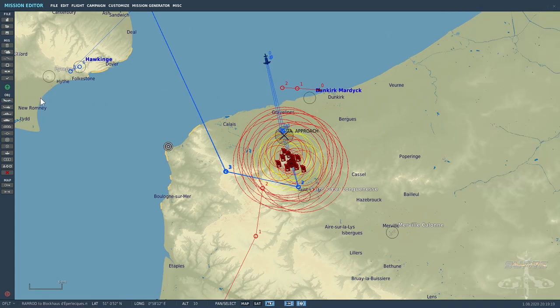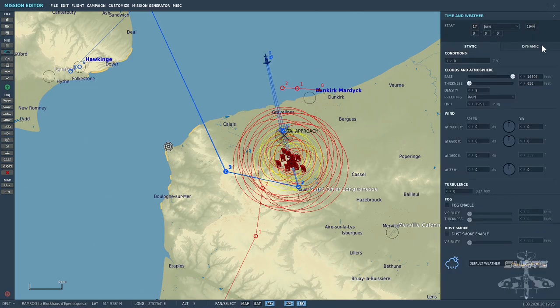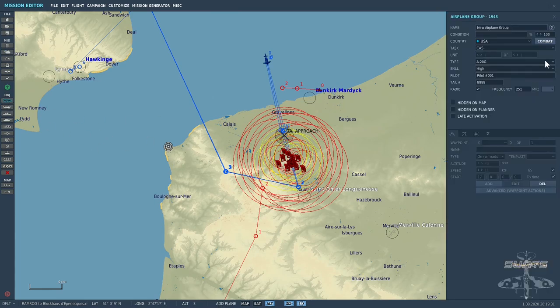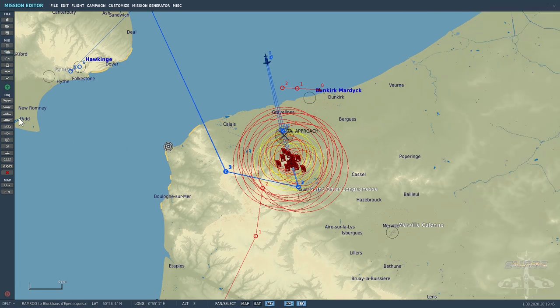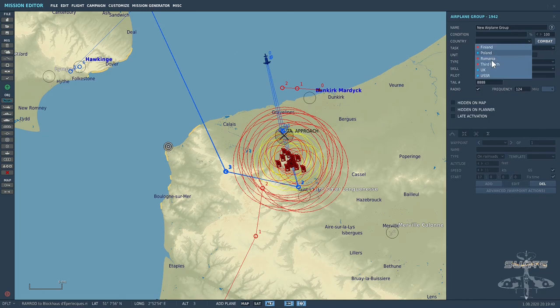Now what happens if I want to set a scenario like 1943? I'll change the date to 1943, save it, go back to the aircraft and list them — as you can see the list starts to reduce. If I then set a mission in 1942 and save that, then go into aircraft and select UK, as you can see there is only the Spitfire now and none of the American aircraft appear in the listing.